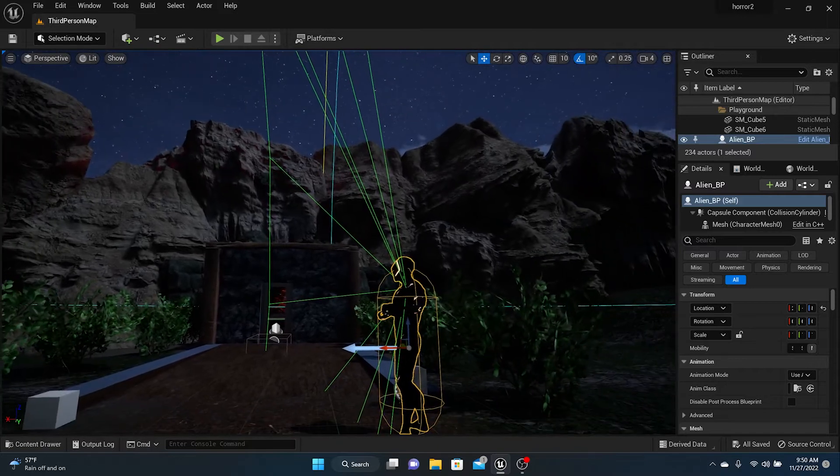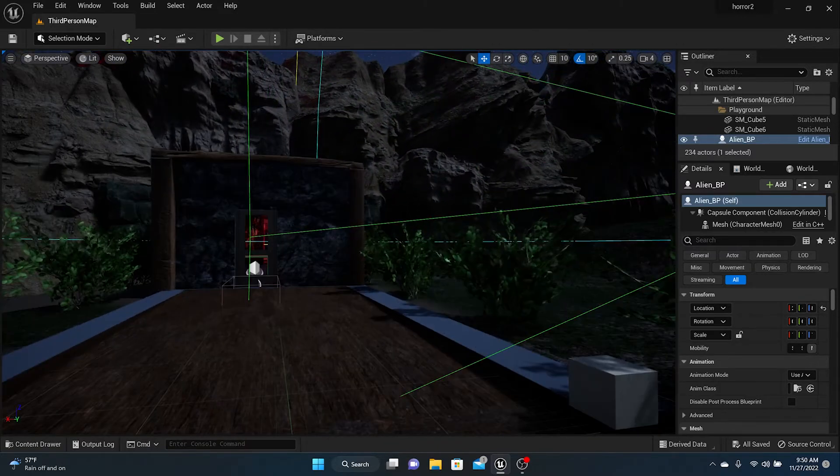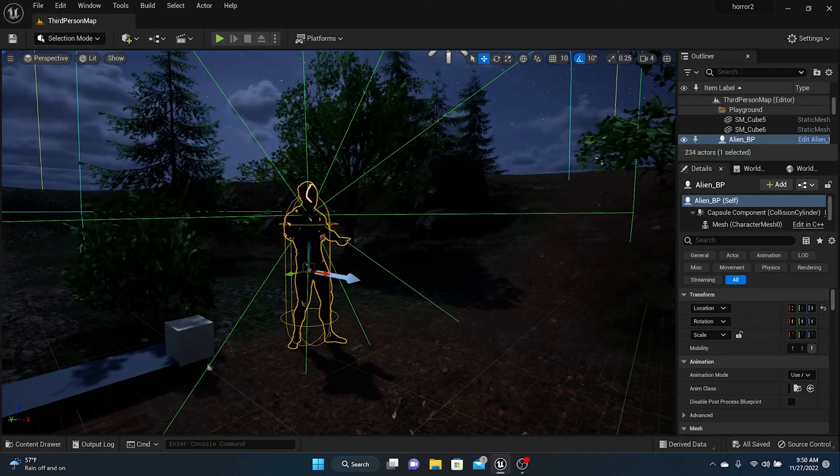Alright, we're back. In the last video we set up our enemy — it's all looking right and nice. One thing we still need to do is put the gun in his hand and make him fire, and that's what we're going to handle in this video.